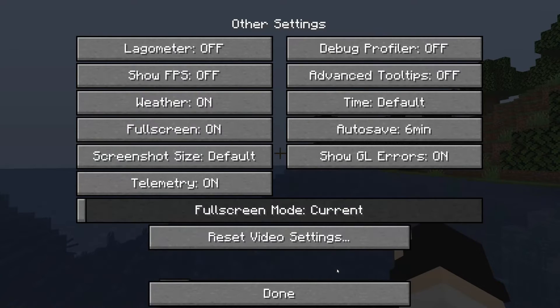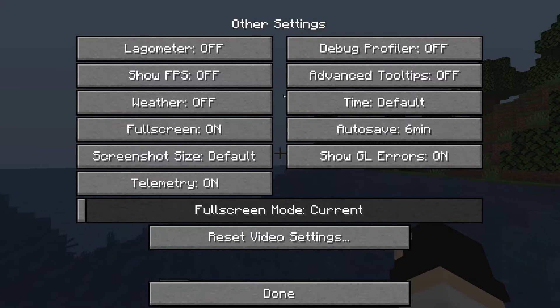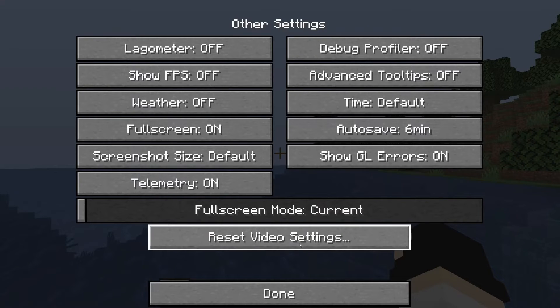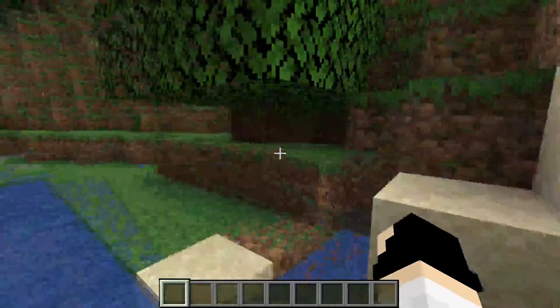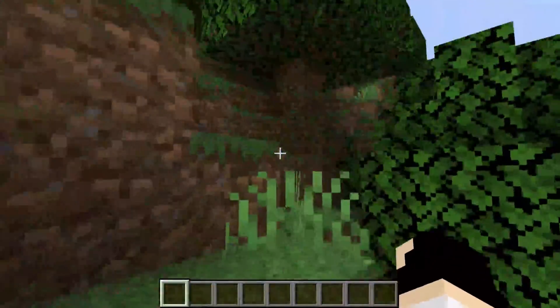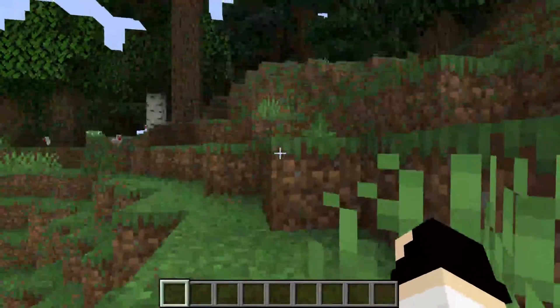Under Other settings, most don't have a huge impact. Things like Weather being Off will be a little faster, but options like Snow make a big impact to your playing experience — that's up to you. If you regret any of these changes, just press 'Reset Video Settings' to go back to how it was. And there we go — this is Minecraft running as fast as possible with OptiFine.